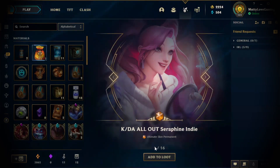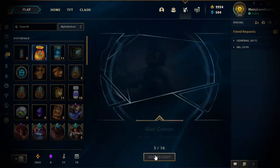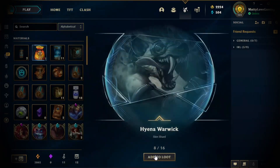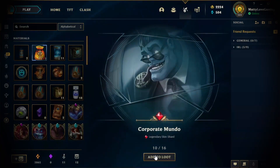So we've got 16 items from three bags — let's keep going. Academy Ari, Riot Graves, Fuzz Fizz, Headmistress Fiora, Matador Alistair, Thessa Rize, Mayna Warwick, Surprise Party Amumu — a legendary — Corporate Mundo. So we've got another legendary from that.